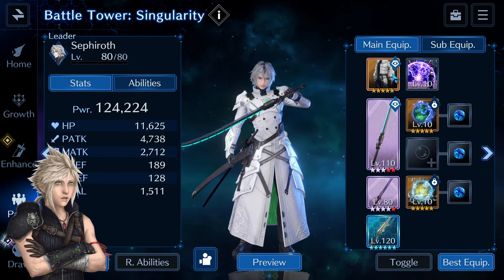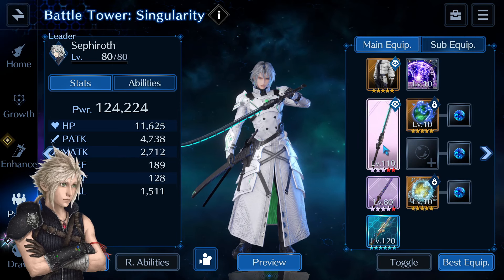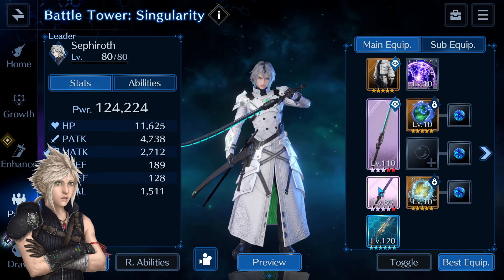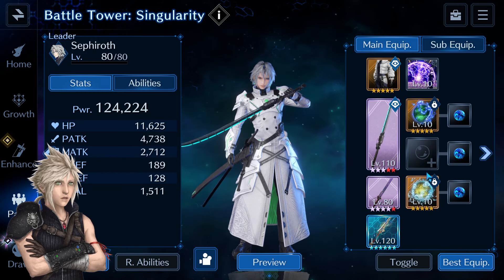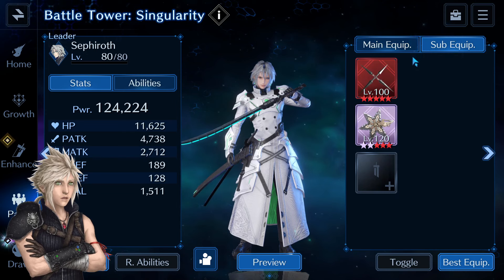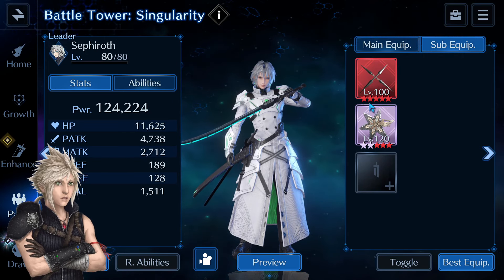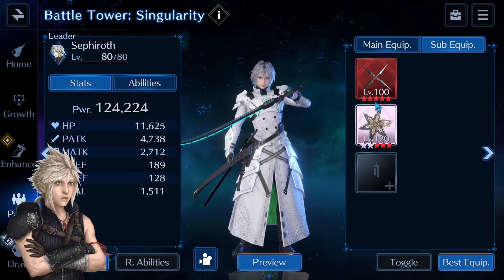Sephiroth has the Warrior Arkinem outfit and Ardent Flare — you can use any of his limit breaks. Tempest to debuff water resistance and DPS, Northern Lights to debuff the giant's physical attack, Genji, and those two materia are just pDef stat sticks. In sub-equipment slots Sephiroth has Four-Point Shuriken and Arctic Star, both to boost his buff and debuff extension.